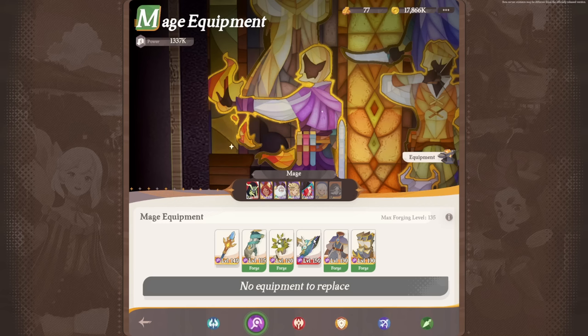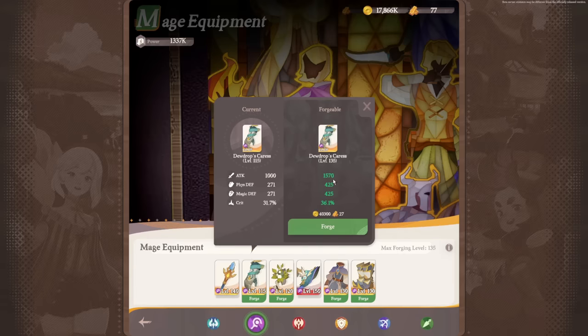To obtain gear, you can get it naturally through chests — which give you random or selectable pieces — or by forging it using other pieces of gear you've collected. Each piece has different stats and effects, so consider this carefully when forging gear for different characters and classes.